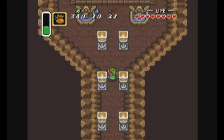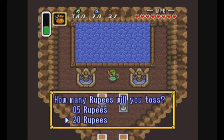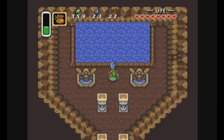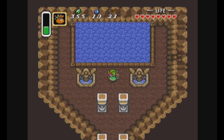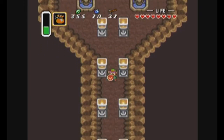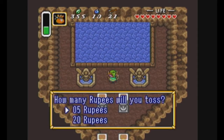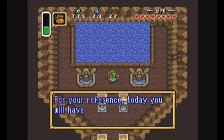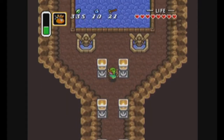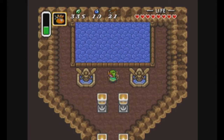How does this work? Throw in 5 or 20 rupees. After tossing in some rupees, you can walk a few steps away from the pond and then walk back to toss in some more. Does it give me anything? If you throw 100 rupees in total, Venus — the Queen of Fairies — will appear, asking Link if you'd like to carry more bombs or arrows. Choosing more bombs increases Link's capacity to 15; choosing more arrows increases Link's capacity to 35.